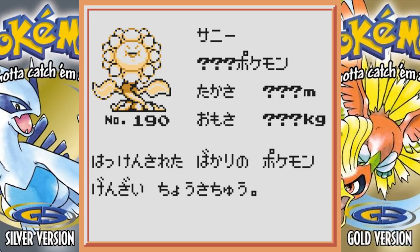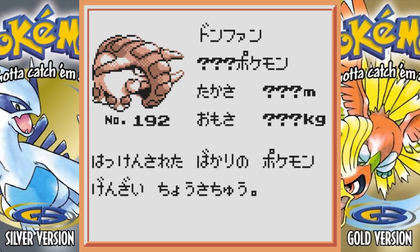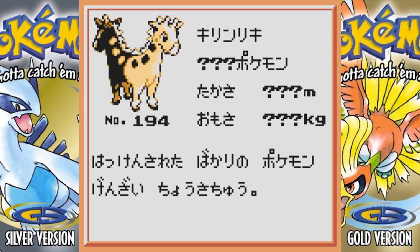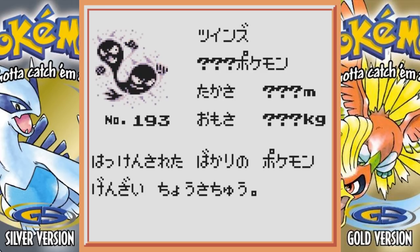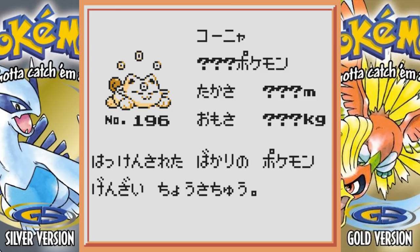Beta Sunflora essentially looks the same. Beta Donphan looks about the same. Now this next thing is really interesting — I was watching a video and somebody said this is supposed to be the pre-evolution of Girafarig, because Girafarig is next in the Pokedex. Apparently Girafarig was supposed to have a pre-evolution and this is it. Maybe Girafarig was supposed to be part Ghost or something. Beta Girafarig actually has two giraffe heads instead of the little ball on its tail — pretty interesting. Then we've got Smeargle, which looks the same.